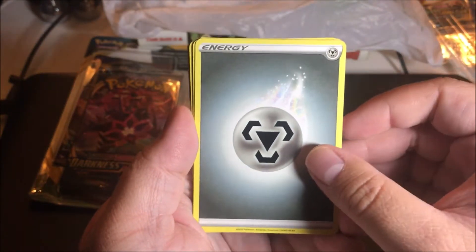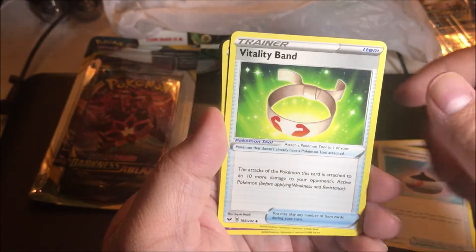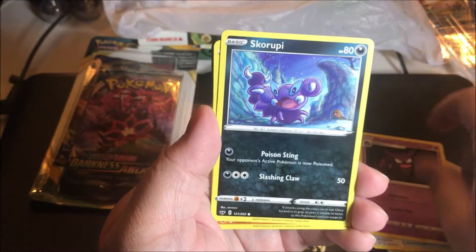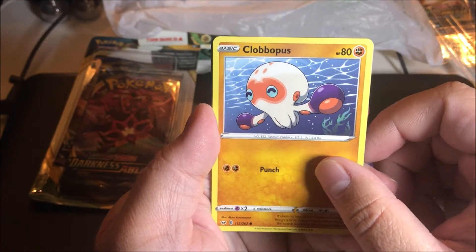All right, so first off we have a Metal Energy, then an evolution sense — Haunter — then Skorupi and Clobbopus.